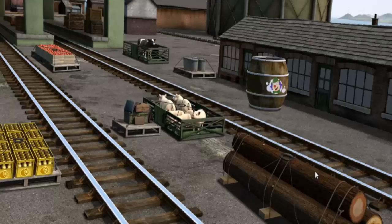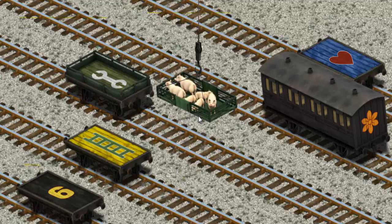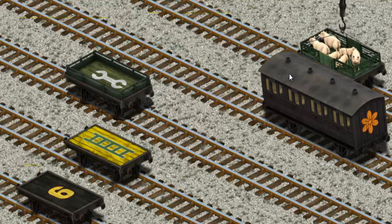It's a busy day at Brendam Docks. Thomas and his friends have many deliveries to make. Salty must deliver the pigs to Farmer Trotter's farm. Help Cranky find the pigs. You found them! Let's lift and load. Now the cargo must be loaded. Help Cranky find the blue flatbed with a red heart. You found it!